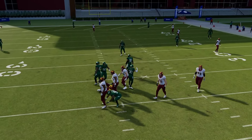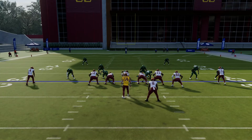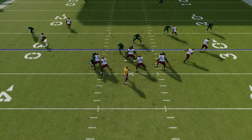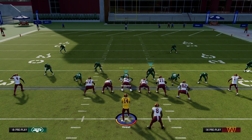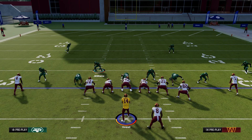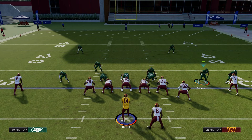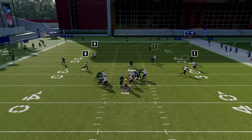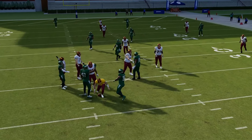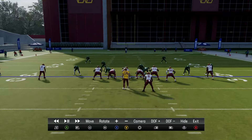It looks like the linebacker that was blitzing moved over to the center or the guard at the last second — yep, the guard at the last second. Let's go ahead and do that one more time. Press, pinch, blitz, move over, get on this linebacker — hold LT — and boom, just like that you are free to the quarterback.